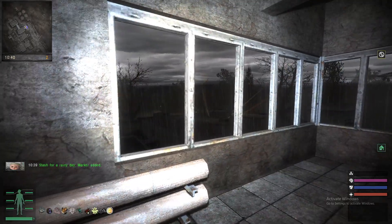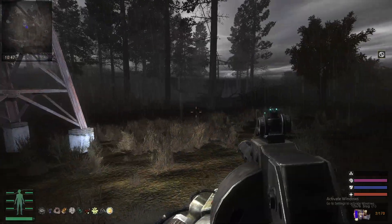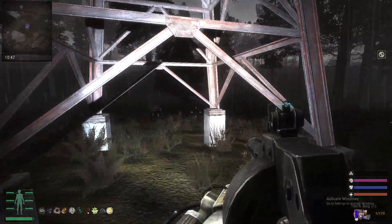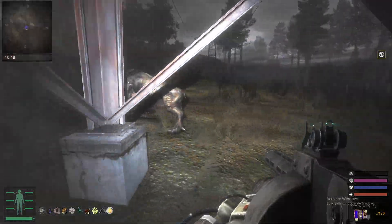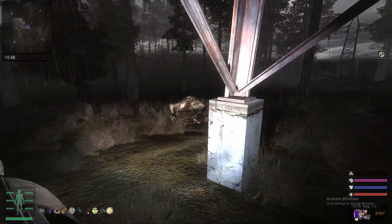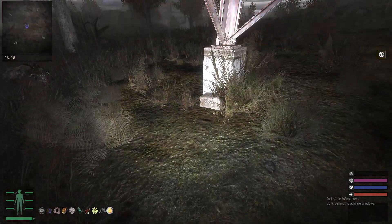Let's go to it. Be right back. Sorry about this, guys. Going to Yuri's stash for a rainy day, you can find it right in this power line, right here.